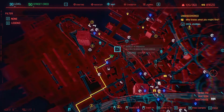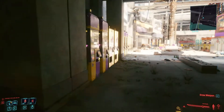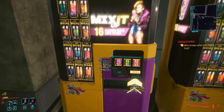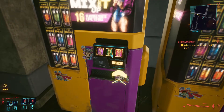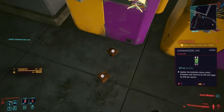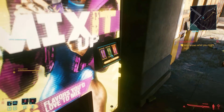Go to the Pershing Street fast travel location and head up by the Ripper Doc. There are a ton of $10 vending machines. You can disassemble the goods from these, so what you're going to want to do is clear them all out. Sometimes it'll only give you a few, but other times it will give you upwards of 25 per vending machine.